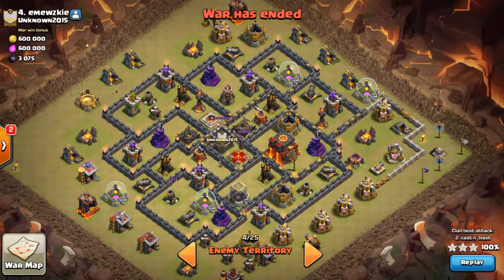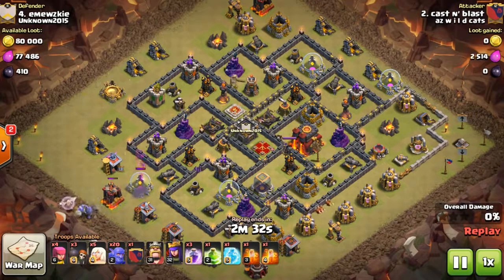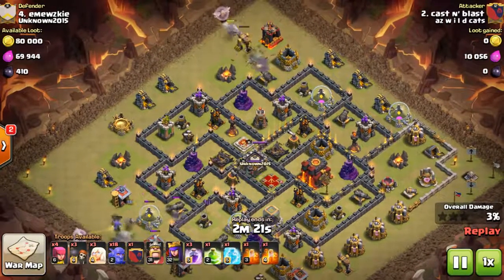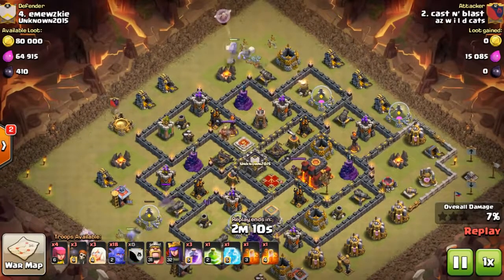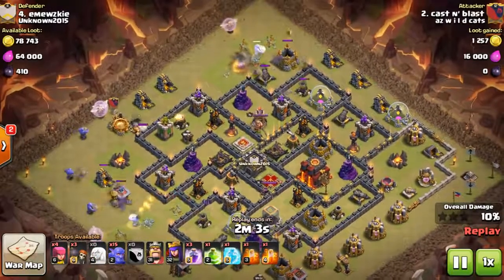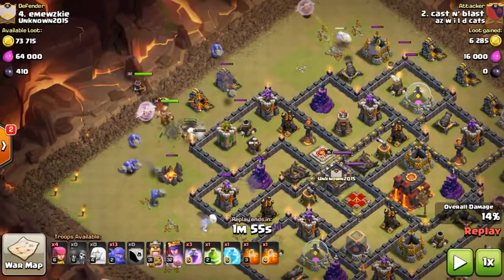Here's another lower base — double infernos again. Does this attack work? Yes, but am I super satisfied? Not really. You can get triples on max bases, it's just not as likely all the time. Cutting your funnels is a big deal, getting your damage spread out is a big deal, and making sure your healers aggro onto those giants is something I see people fail at a lot.